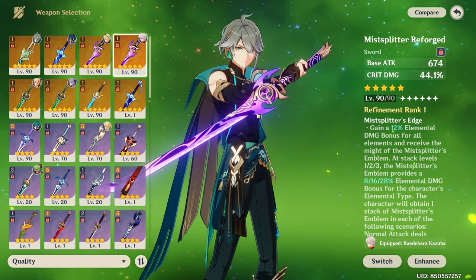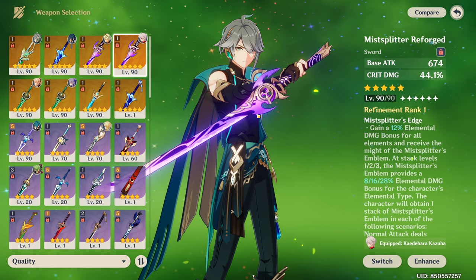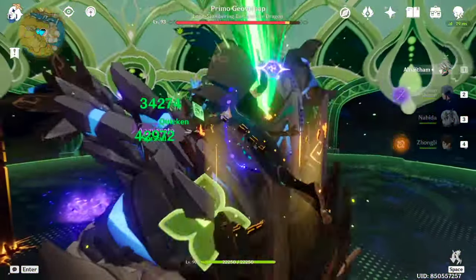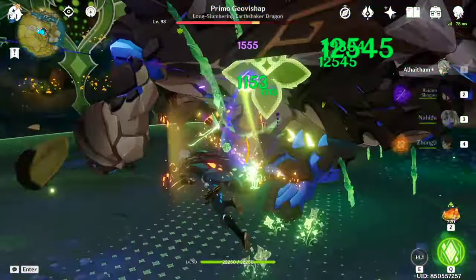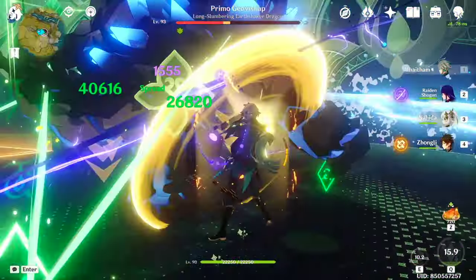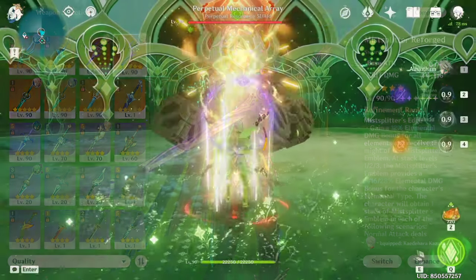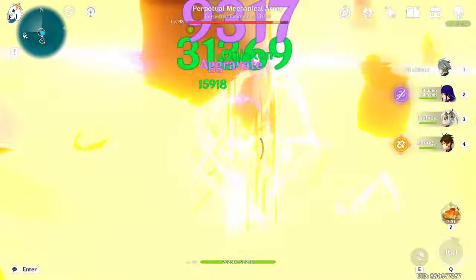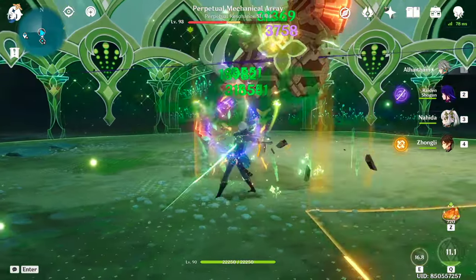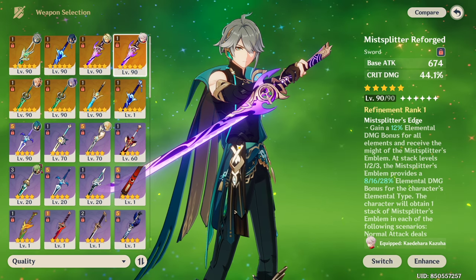Mistplitter is also really good on Al Haitham, but this weapon will have awkward rotational requirements if you want to maximise certain parts of his kit's damage. If you wish to get the best burst damage, this weapon requires higher energy recharge and a shorter field time in order to gain all 3 stacks of the Mistplitter on his burst, while still getting decent normal attack and skill DPS. Alternatively, you can stick to the typical rotation of bursting at the start, but his burst will only receive 2 stacks of the Mistplitter, while his normal attacks and skill damage afterwards will have all 3 stacks for around 10 seconds max, assuming you don't fill your energy up completely within that timeframe.